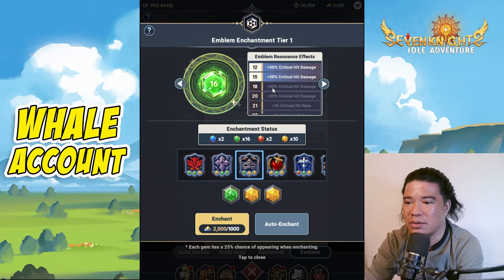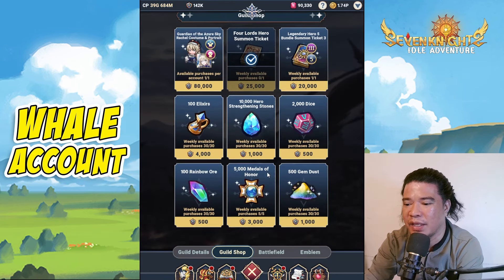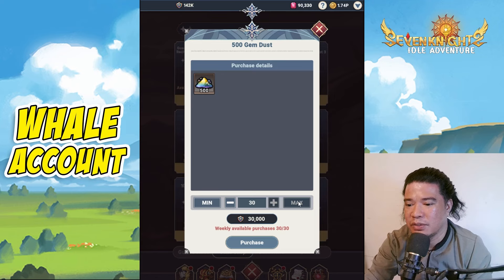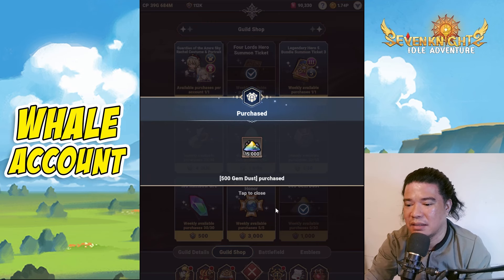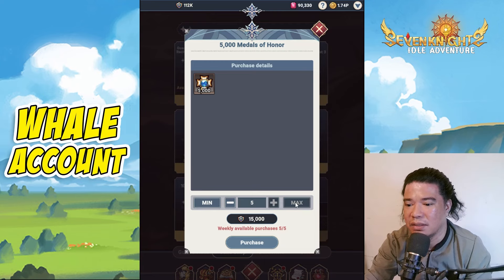In order to obtain gem dust, navigate to the guild shop where you can purchase it. Obtaining gem dust requires guild coins — I currently have 142,000. Let's purchase that to max, which is 30,000 for only 15,000 gem dust. And let's also purchase the Medals of Honor for 15,000.